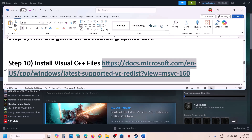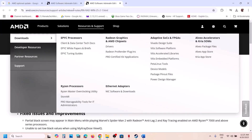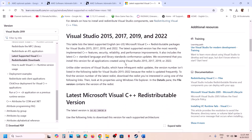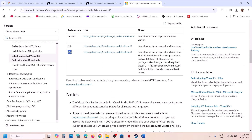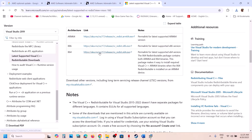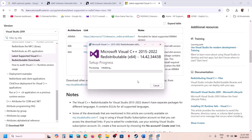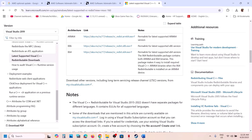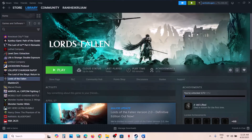The next step is to install the Visual C++ redistributable files. Copy the link provided in the video description and open it in a browser — it will take you to the Microsoft website. You'll see Visual Studio 2015-2022 files. Download and install both the x86 and x64 versions. If you see a Repair option, click Repair; if you see Install, click Install. Once both are installed, restart your computer — the restart is mandatory — and then launch the game and check.